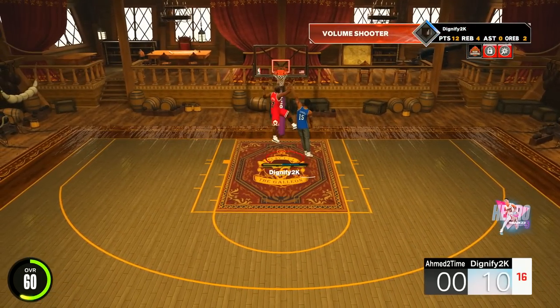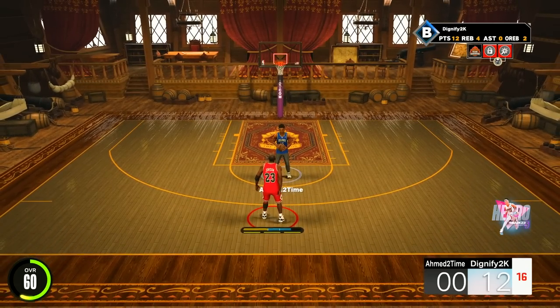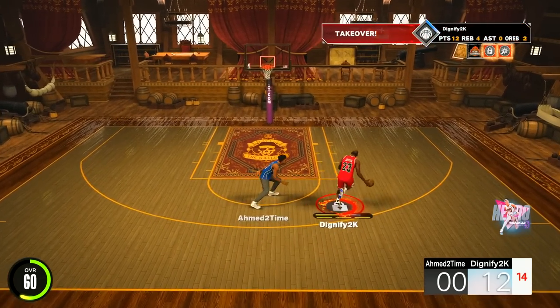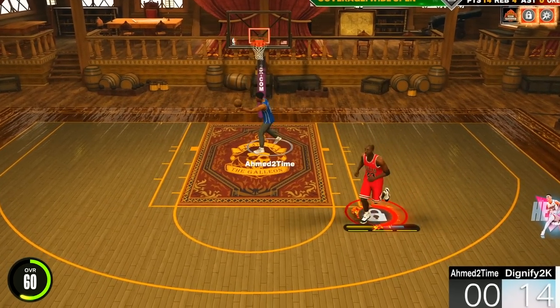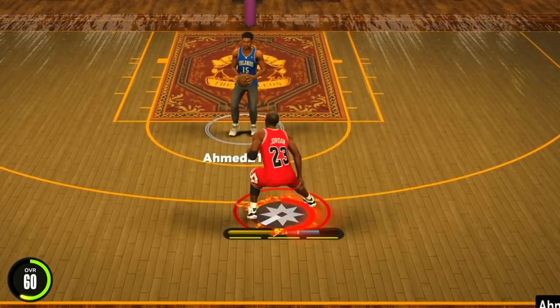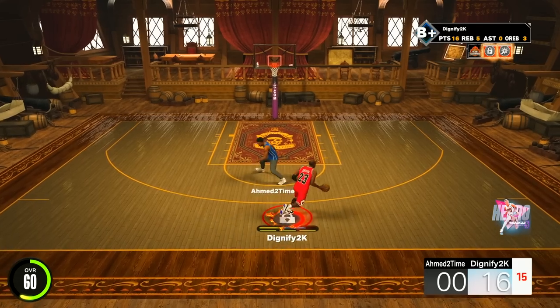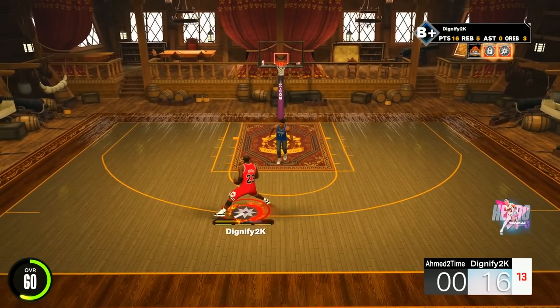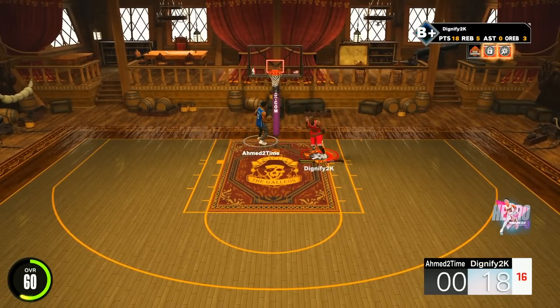I went ahead and put shot creating and lockdown takeover on because I thought that would be the best idea, but I honestly don't even think it matters. A little fade away — look at us hitting shots out here. This is easy. It's a good warm-up too because I'm not gonna have much better stats at 65 — I'll be a little bit better on animations but not by too much.